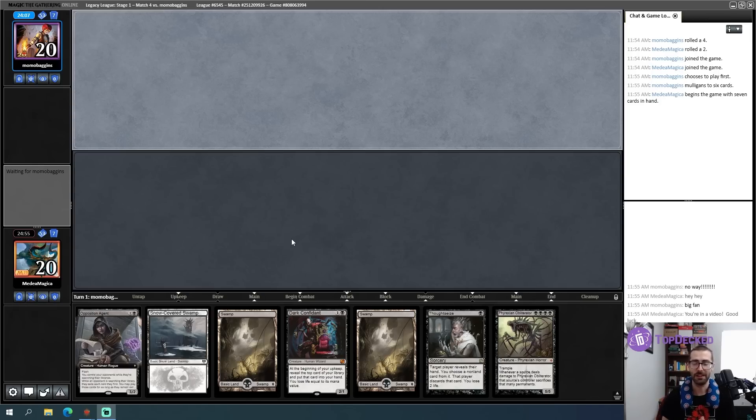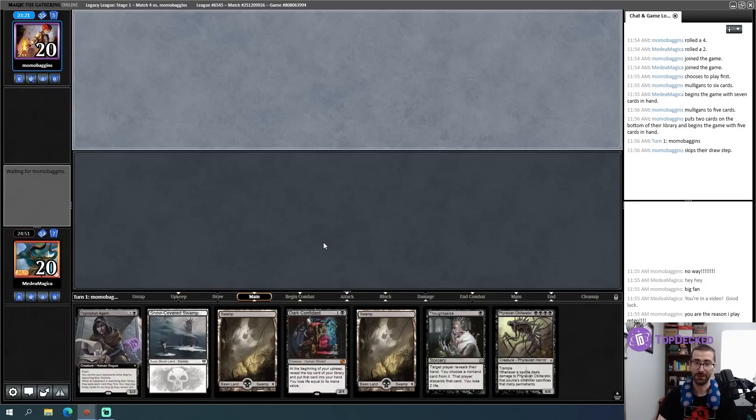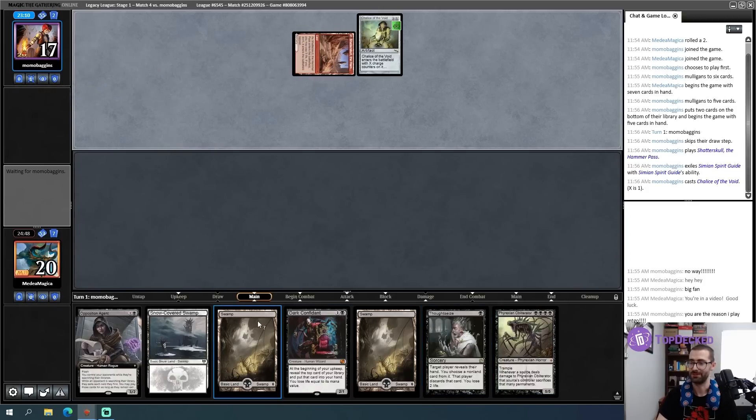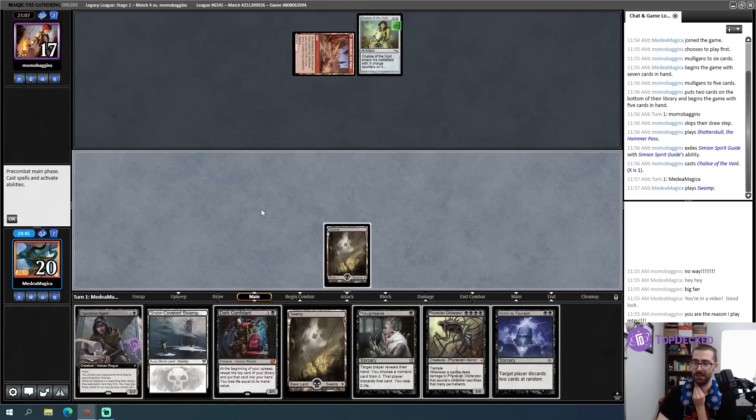I chatted with my opponent a bit there - fan of the channel. My opening hand is really good. I've got Thoughtseize into Bob, into Opposition Agent, into Obliterator - beautiful curve. Opponent has mulliganed to five, so my Thoughtseize is likely to be very good if I don't randomly get turn-one'd. We're going to be good against this deck, I think. Chalice is not going to stop Phyrexian Obliterator from obliterating. Blood Moon not stopping Swamps. Hand's good.